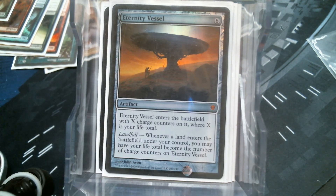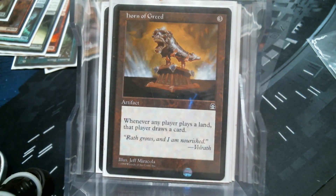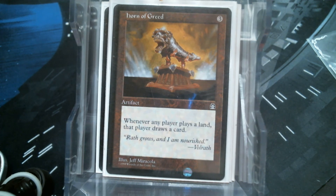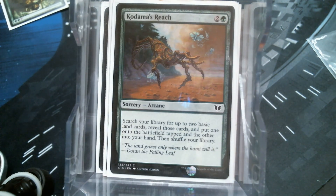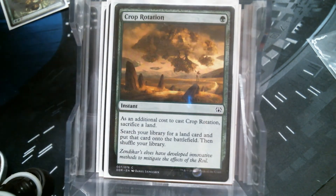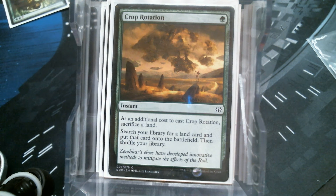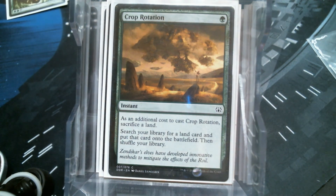Eternity Vessel may be one of the better cards here — we're not proliferating, it does have charge counters, but the fact that every time you play a land it sets your life back to where you were when you cast this — man, that's good. Horn of Greed has to be in there. To get you fetching lands out there, I have the Reach, the Eave Edge, and Crop Rotation, and because we want to be actively playing the lands, not just dumping them.